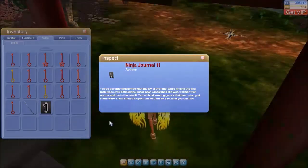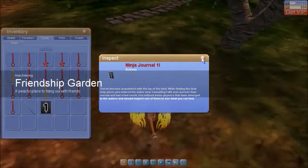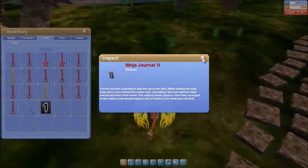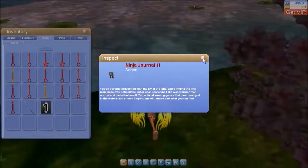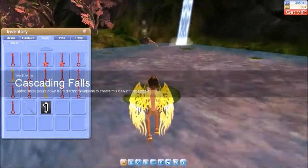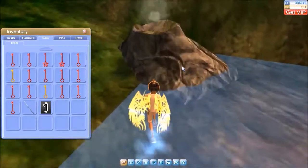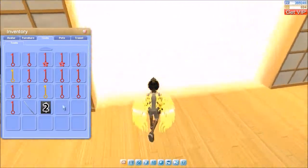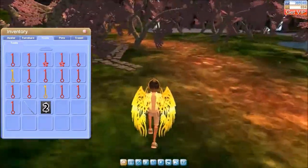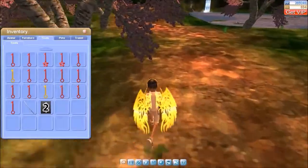So we've got one more thing to do. It says we've been acquainted with the land, but we noticed that there was a place near the Cascading Falls that was producing a foul smell. So we're going to go over to these geysers — I think this foul smell is indeed sulfur being released by this geyser. We're going to double click on that and get book two. Since we've got the lay of the land and noticed something strange, we've got to go to the village alchemist to get it checked out.